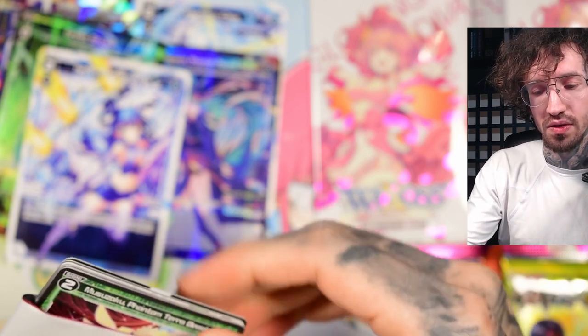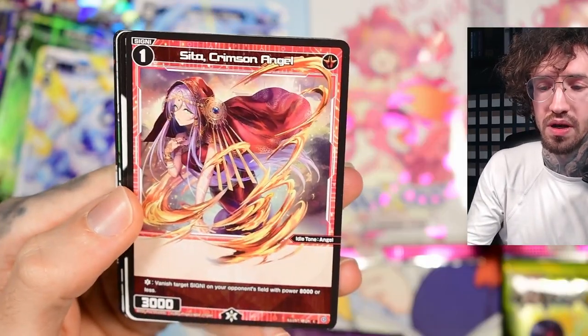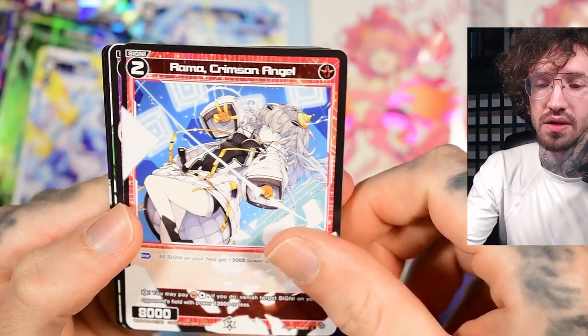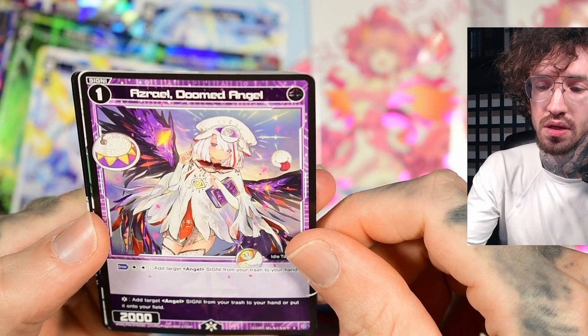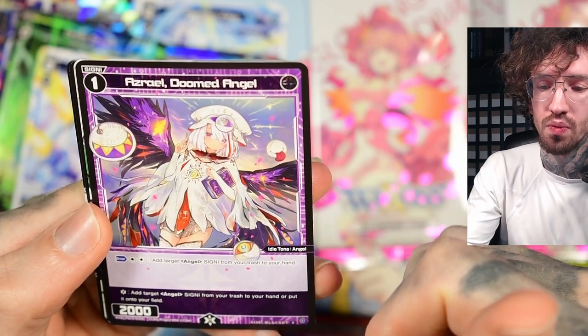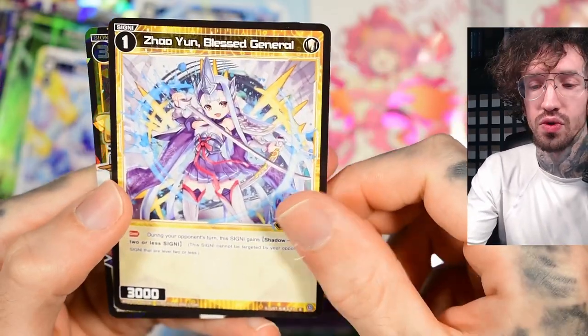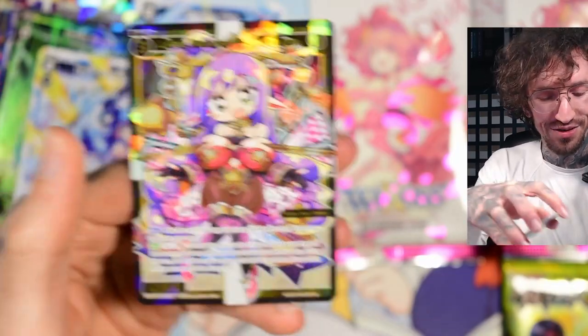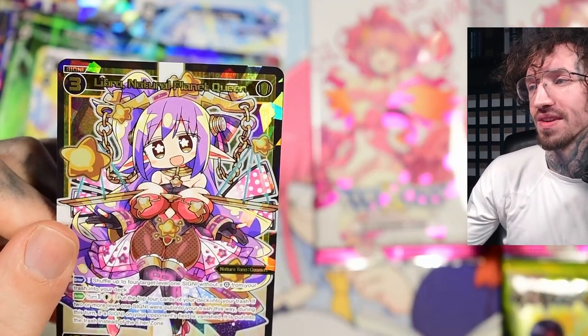I actually like her. She's a level two Elric, so you can't play her in the very first turn, but there should be ways in the later game to hit a level two. What a cool design — gives me some Egyptian vibes because of the eyes, though it's not an Eye of Horus. There should be ways to use this effect on a level two Elric later in the game.